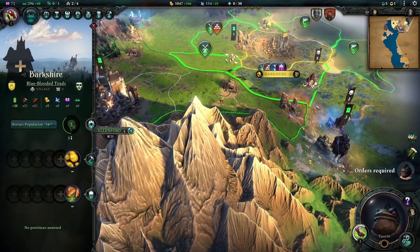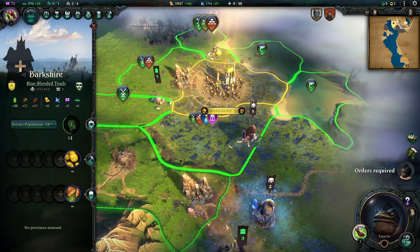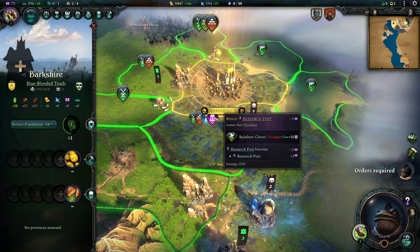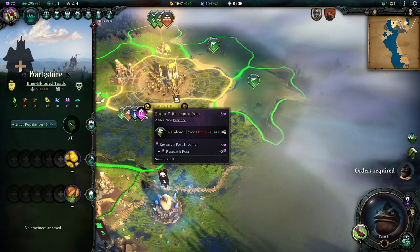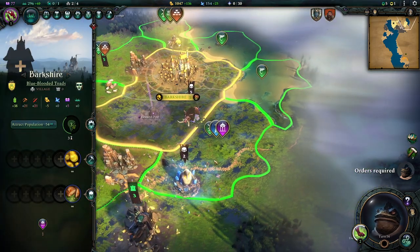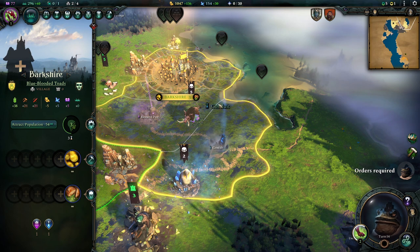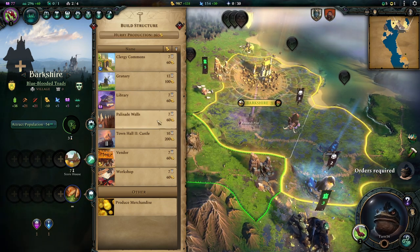We get some province choices. Remember, we want to block this rival city from taking what we perceive as our territory — they think it's theirs but that's where they're wrong. Being able to build research posts is kind of rare because you need magical resources. We might want a research post here, though it's not ideal for city development. Alternatively, a conduit gives more mana — our mana income is a little pathetic right now — so we'll take the conduit. First thing to build is actually a storehouse to increase food income.